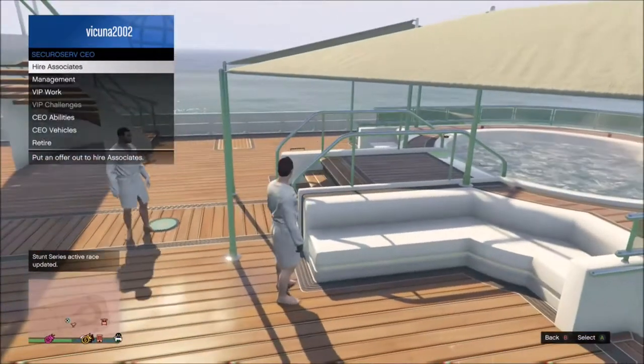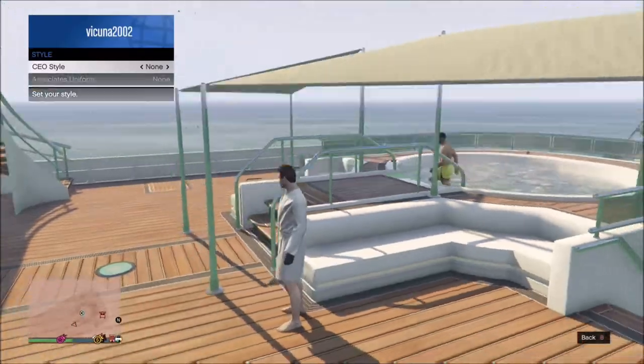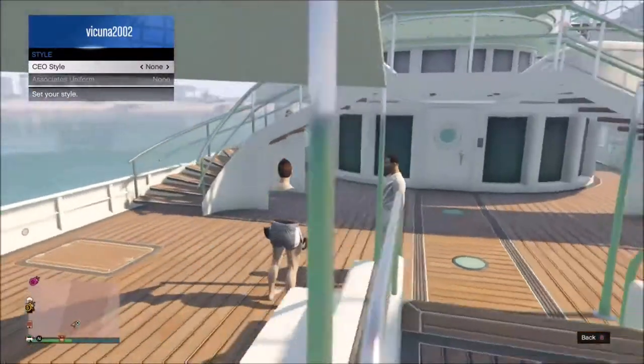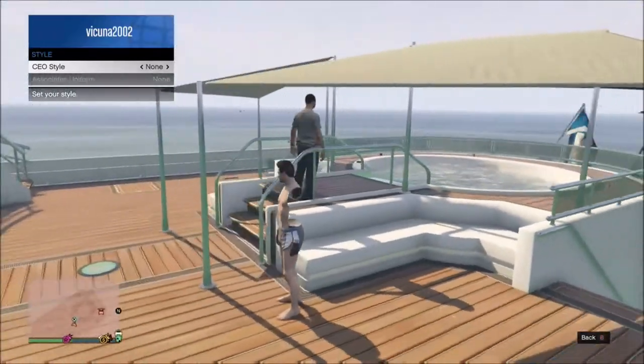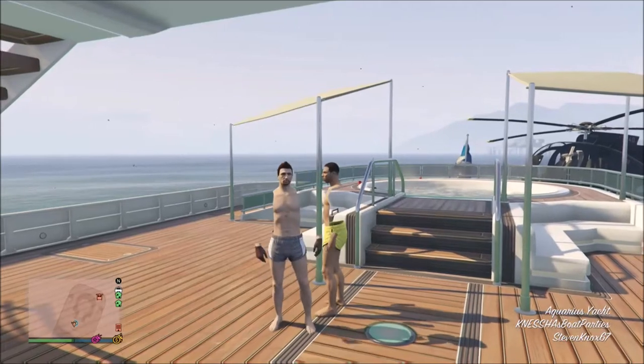What you want to do is go to Manage CEO, then go to Style, push right once, and then go back to none. And yeah guys, you will have this invisible shoulders and arms glitch.